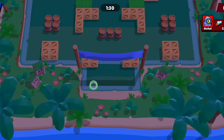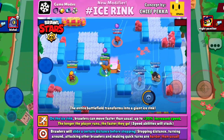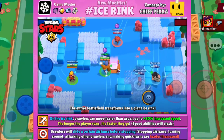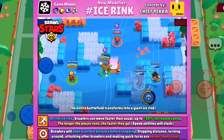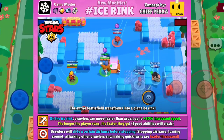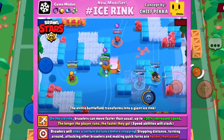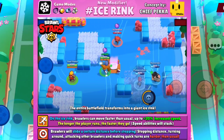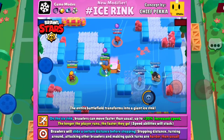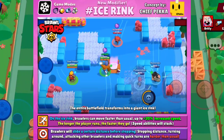In this Brawl Talk we are getting a new modifier: Ice Rink. Ice Rink is a modifier like Healing Mushrooms and Energy Drinks. In Ice Rink, the entire battlefield transforms into a giant ice rink. On the ice rink, brawlers can move faster than usual — up to 20% increased speed — and the longer the player runs, the faster they go.